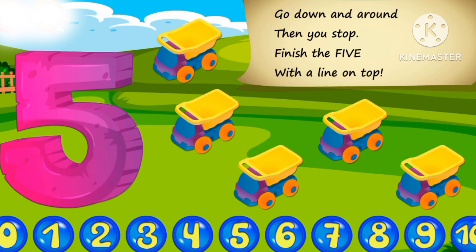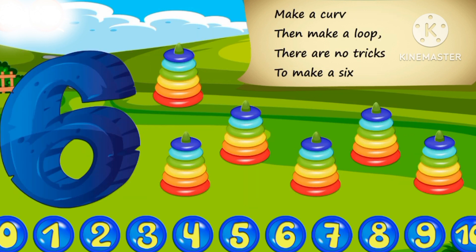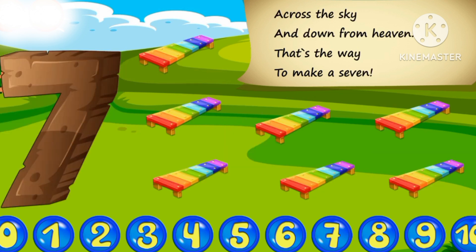Go down and around, then you stop. Finish the five with a line on top. Make a curve, then make a loop. There are now tricks to make a six. Across the sky and down from heaven. That's the way to make a seven.